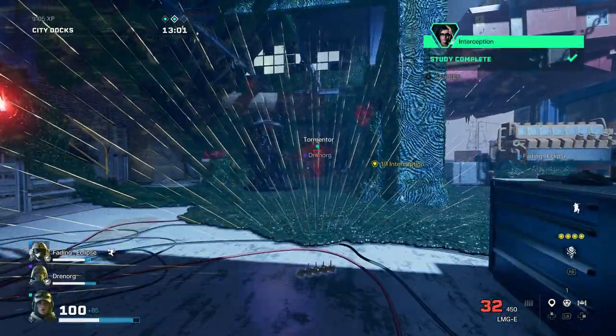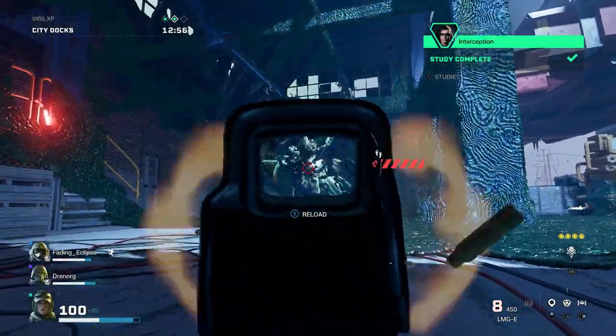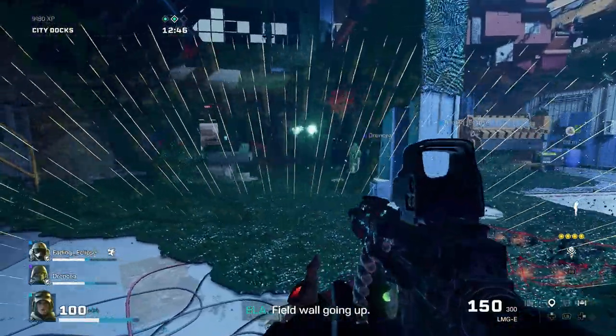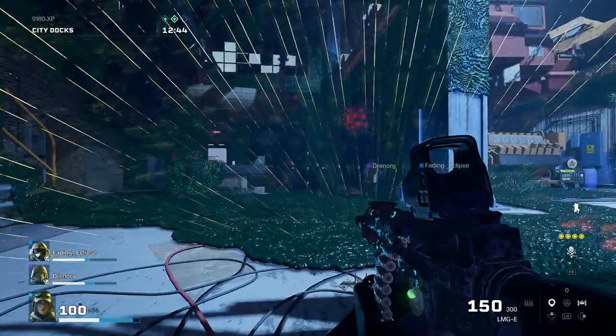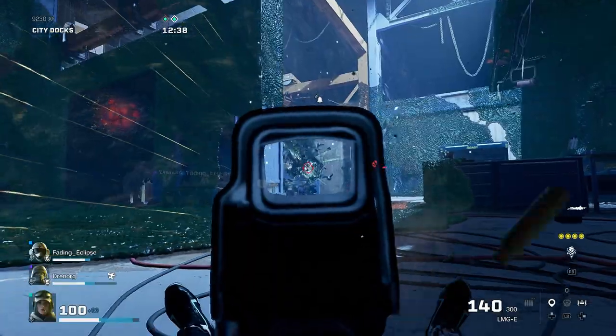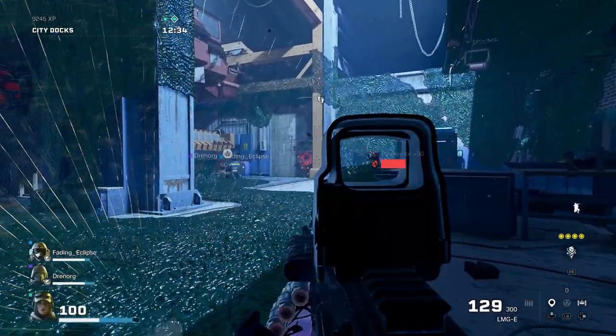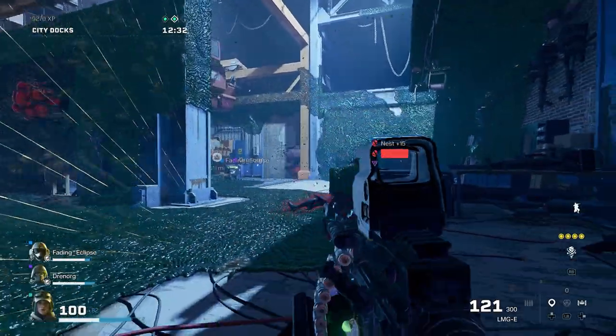I really like deploying field walls against tormentors, who are some of the toughest enemies in the game. Putting a wall between you and tormentors completely negates their very damaging projectiles. Speaking of which, if you're having trouble against tormentors, just try going prone under their projectiles — they travel in a straight line, so going prone makes them ridiculously easy to dodge. Then you can just open fire until they're dead.